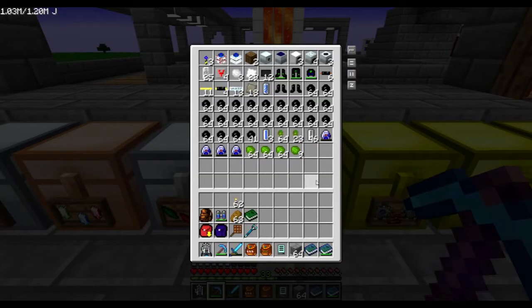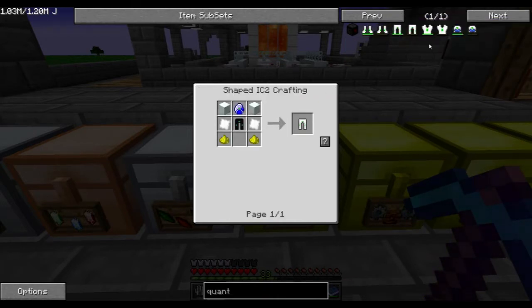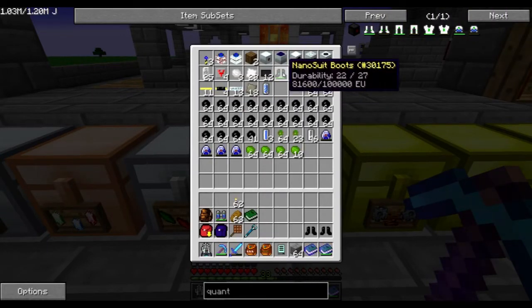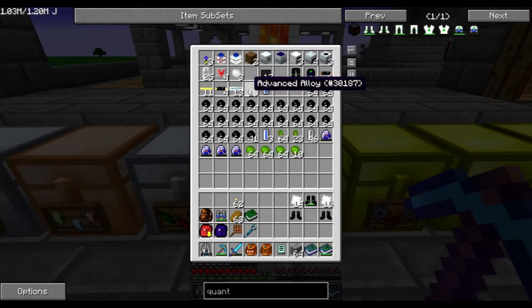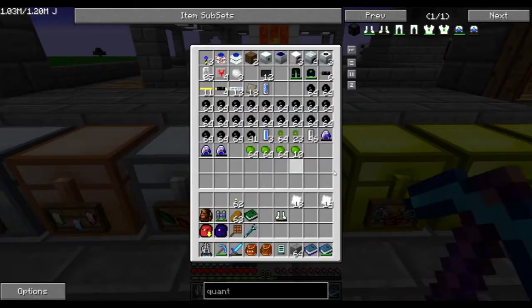I'm gonna need a lot of things. Let's craft the quantum boots, leggings, body armor, and helmet. I have all these already. Let's start with the boots — I've already crafted these up and I have those. It's like this and that and the Lapitron crystal. Quantum suit boots — they hold a lot of EU.